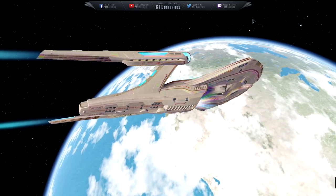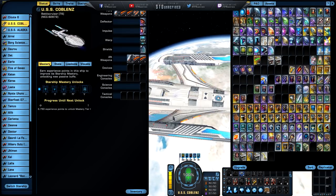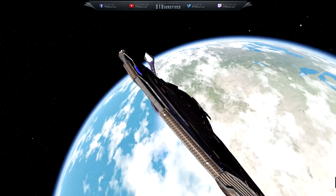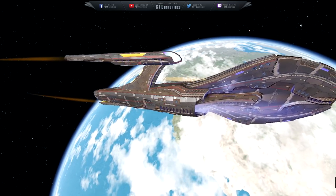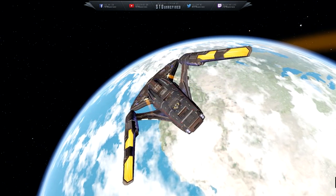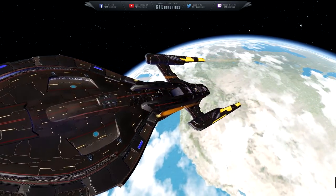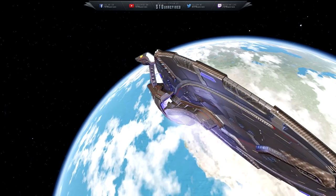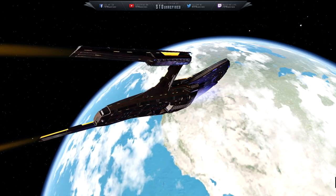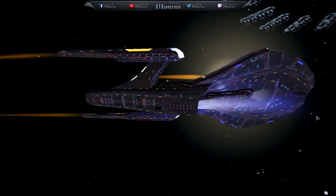Next one is going to be the Terran visuals. Looking at the Terran visuals and shields — wow, look at that. It's shaking a little bit because the camera is on top of it. From all of the space set visuals we've equipped, I think the Terran visuals are the most suitable for this ship. Let me know in the comments which one is your favorite.